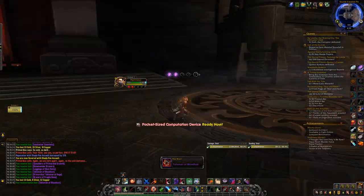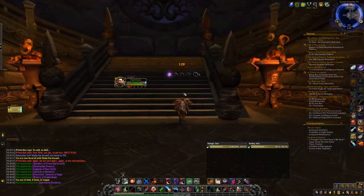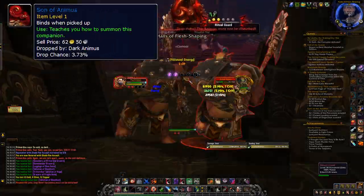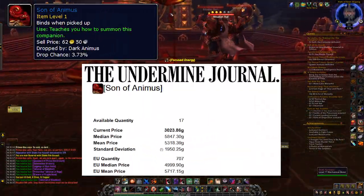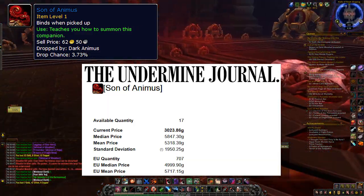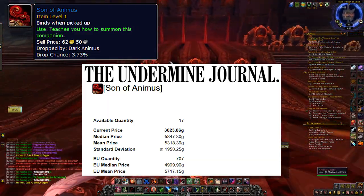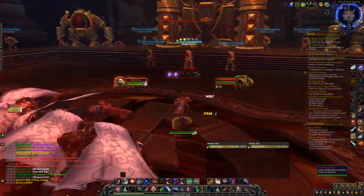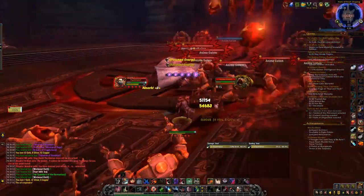Once you've killed Primordius, make your way to the next boss, which is the Dark Animus. This boss has a chance to drop the battle pet called the Son of Animus, which sells for 3k gold on my server with an EU average price of 5k gold — so this one is a little bit more common and a little cheaper. This entire wing takes you 5 minutes, and has a chance of giving you 65k gold if you're really lucky.